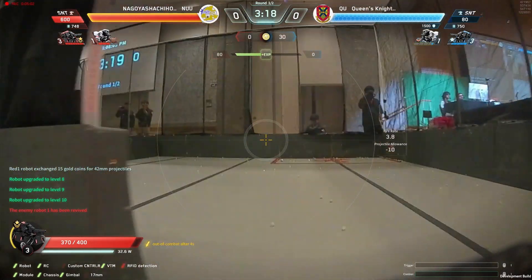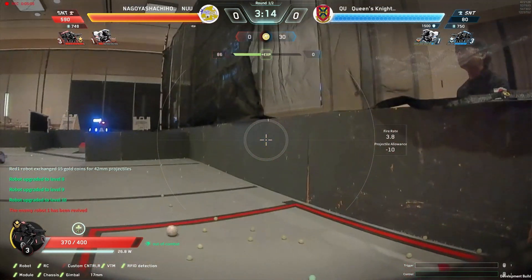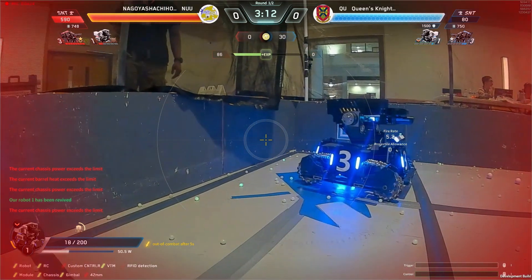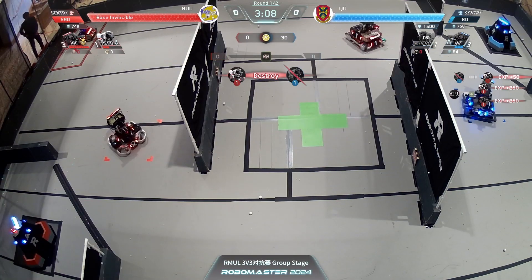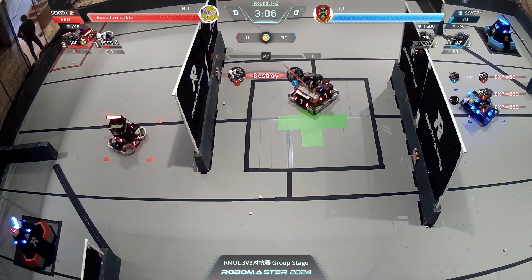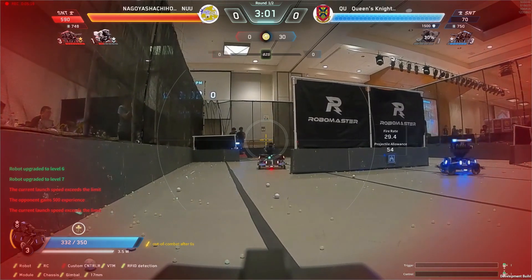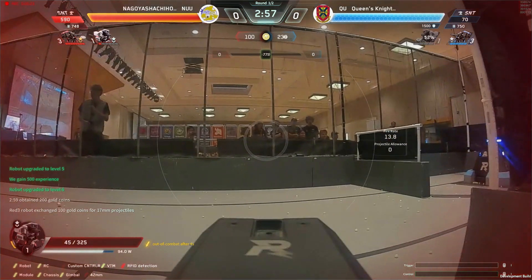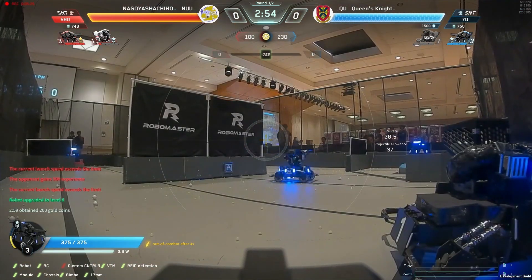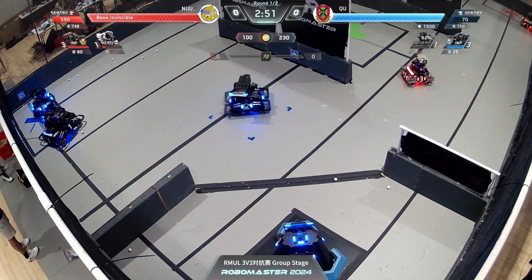Mega hero from Nagoya taking that center buff point as well, then going back to purchase more shots. And there goes a ball into the caster area. I love the way the hero is inching into its reload zone, trying to keep itself alive, but getting shot by the other Nagoya hero here. Queens is not able to keep up right here.